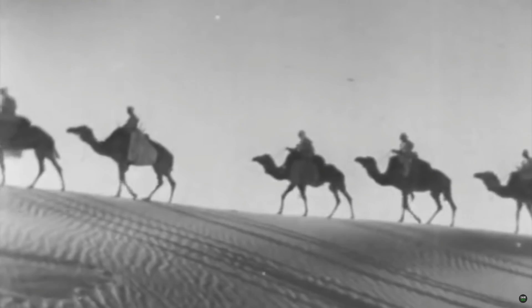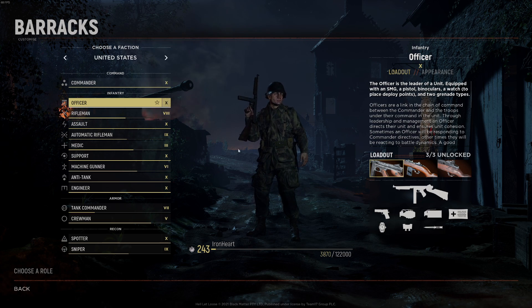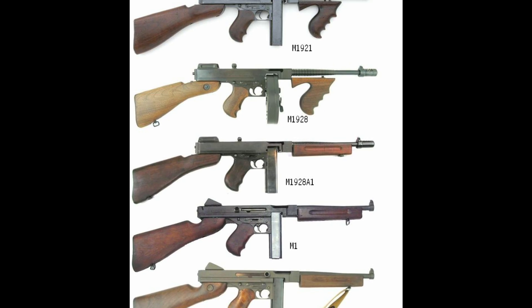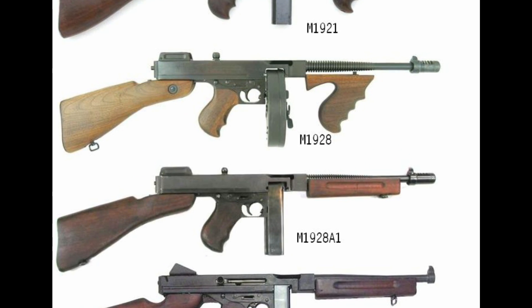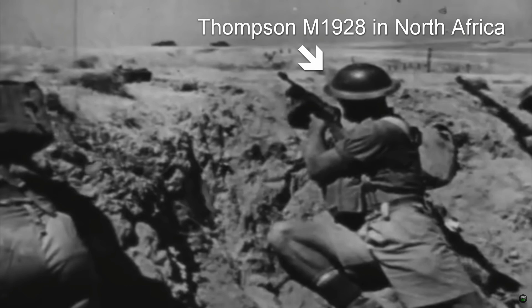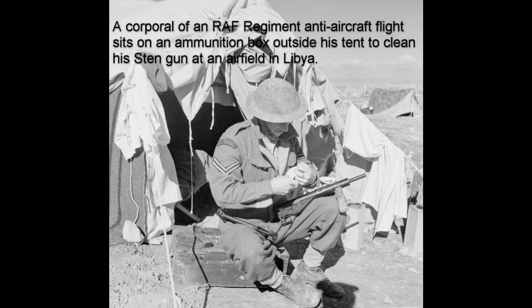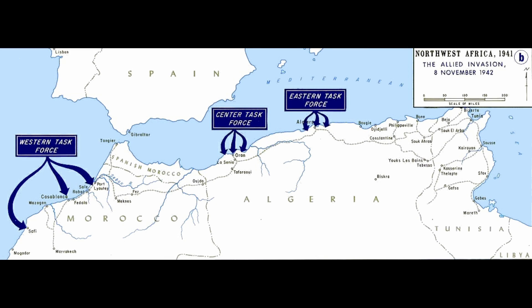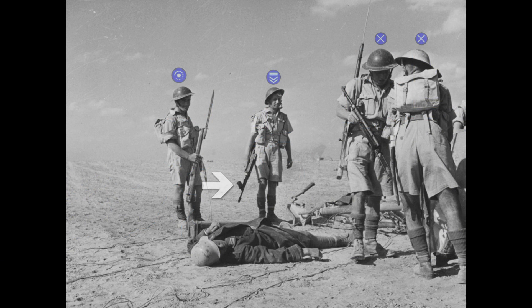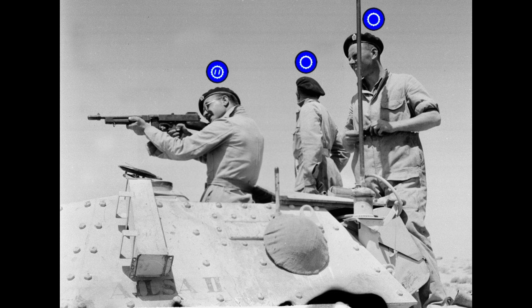First let's look at the infantry weapons available on the El Alamein map. Commanders and officers start with a submachine gun in their standard loadout. In 1942, the most widely used submachine gun in Montgomery's British Eighth Army was the American Thompson M1928, available with either stick or drum magazines. The iconic British Sten gun had been rapidly developed in 1940 and put into production by 1941, but I haven't been able to find any evidence of its use at the Battle of El Alamein. The Sten was used elsewhere in North Africa by British paratroopers during Operation Torch starting in November 1942, so it's not clear to me whether they should have access to the Sten on this particular map.